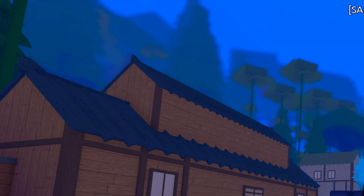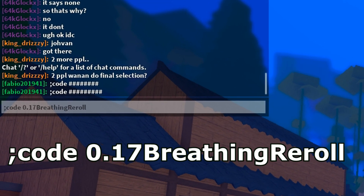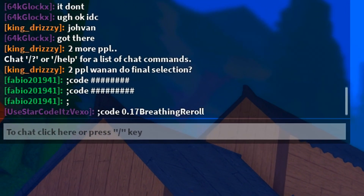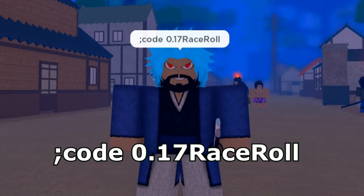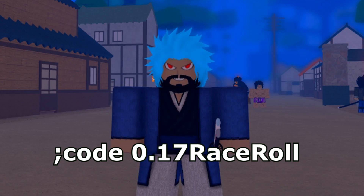If you guys do not know how to redeem codes in this game, you have to redeem them in a pretty weird format. The first code is going to be: semicolon code 0.17 breathing re-roll. Redeem that code and that should work. We now got the next code which is going to be the same — semicolon code 0.17 race roll.